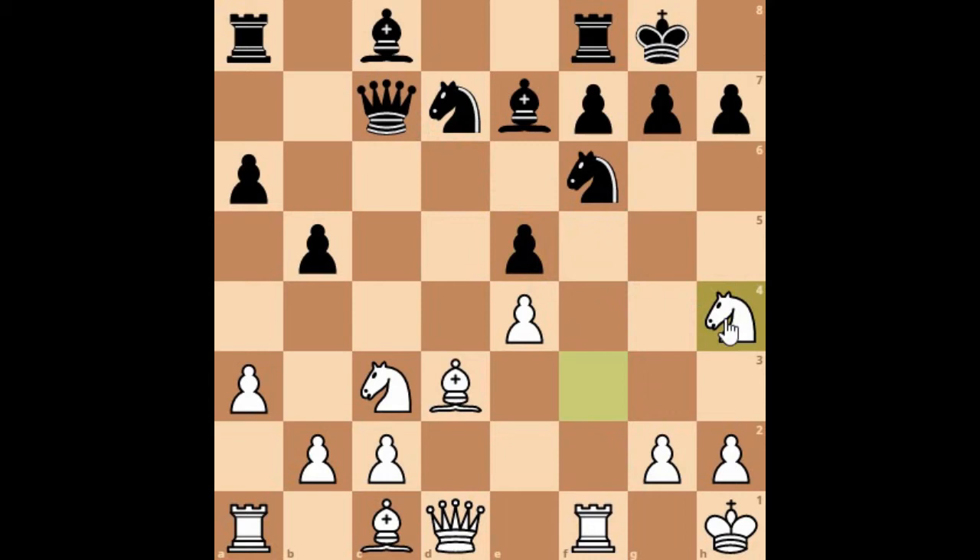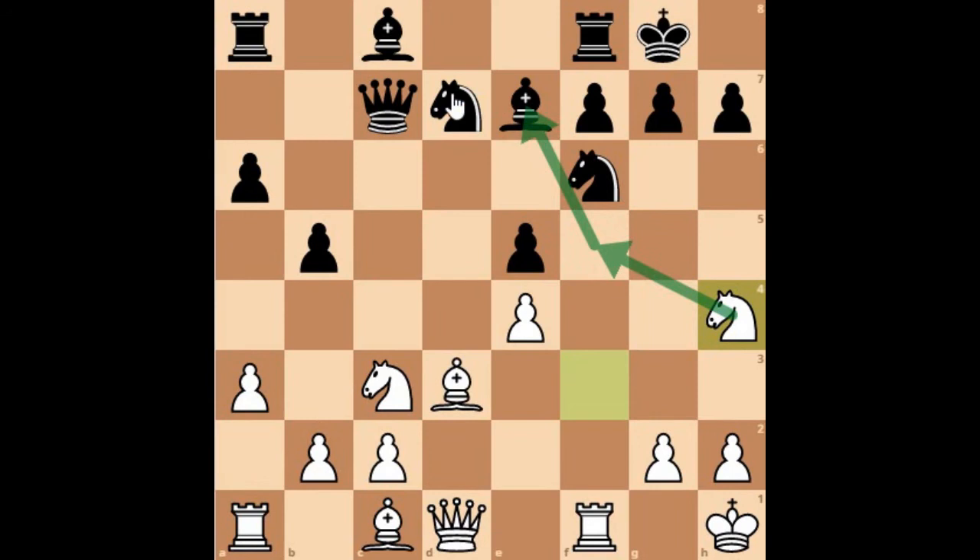What is going to happen is this knight is going onto f5, which will attack the bishop. So black played Knight to c5, trying to exchange the bishop. Of course white would like to keep the bishop pair because it's an open game — both sides want to keep the bishop pair. So Bishop to g5 was played.